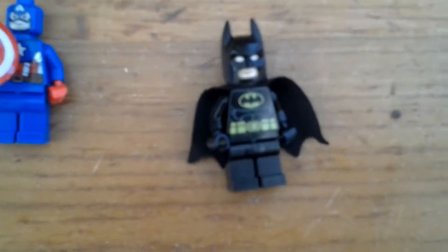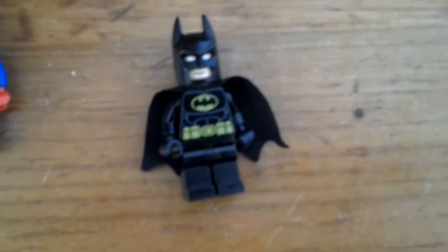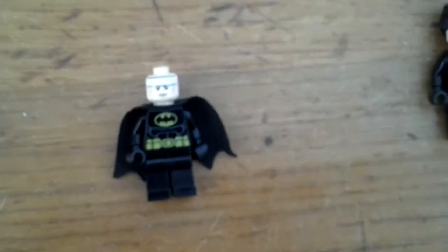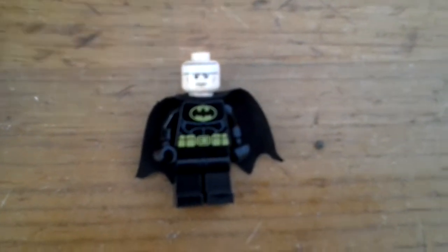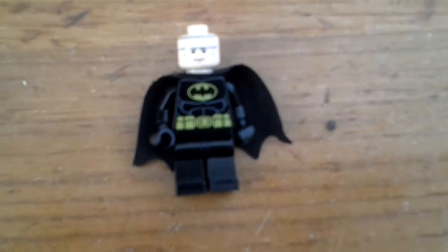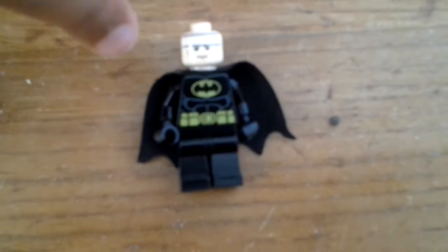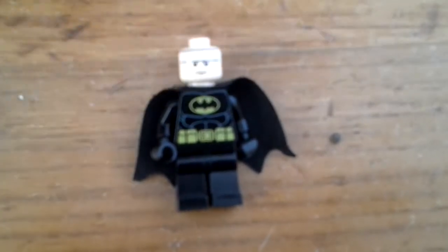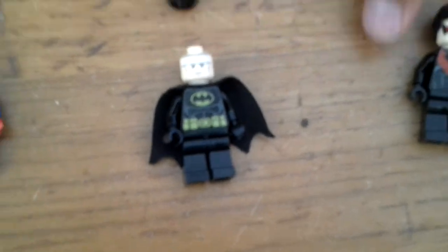Next up, we have Batman. He's got white eyes. I'll show you him with his mask. As you can see, he's got this band — he thinks it's a band. He's got his outfit on. And you can see he's got a six pack.